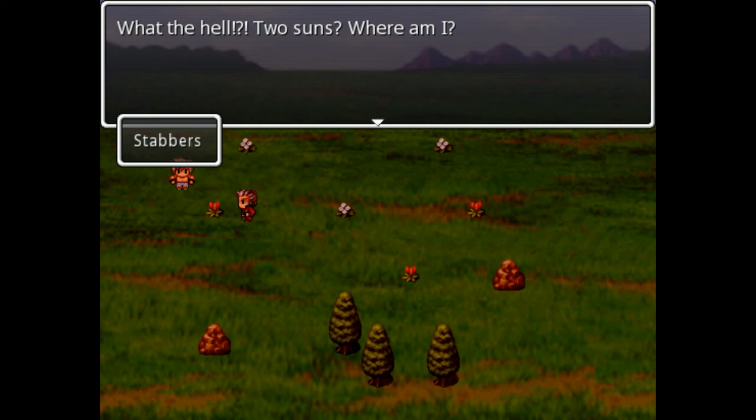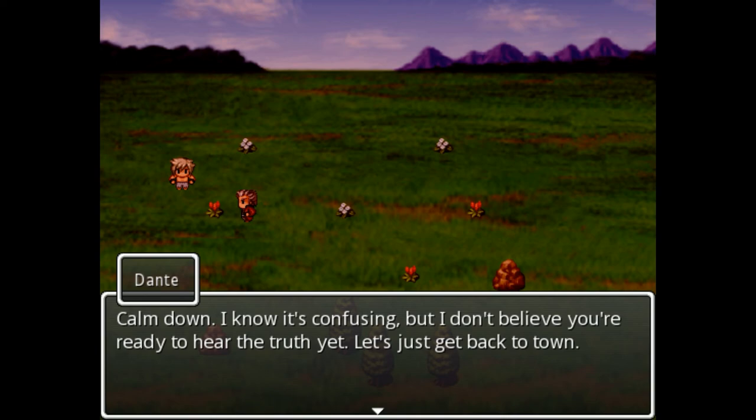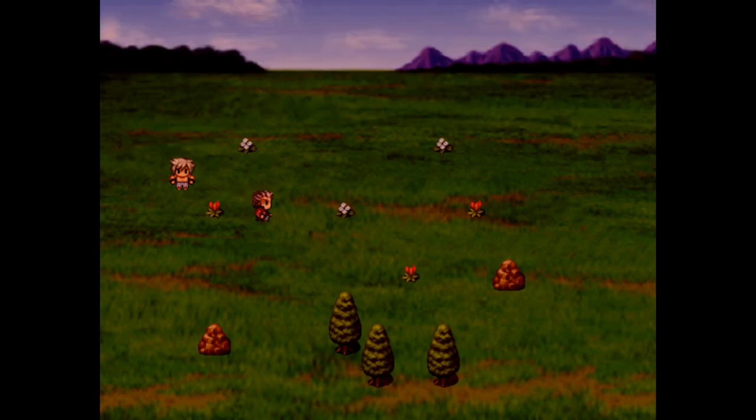Two suns? Where am I? Okay, I've heard of fantasies with two moons and that makes sense, because they're orbiting the planet. But I don't know how two suns would make any sense at all, because they'd have to be far enough apart to not be colliding due to gravity, and not baking all the planets in their orbits. Calm down. I know it's confusing, but I don't believe you're ready to hear the truth yet. Let's just get back to town. And so Stavros arrives in Oakwood.